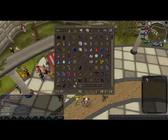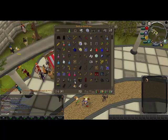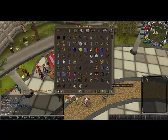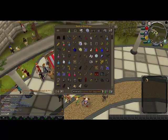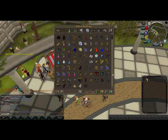BGS. Full Slayer Helm, which I'm really happy about — I just got that. It's worth about two mill I think now with all the different parts to it. And the polypore stuff — this stuff is amazing. I'd recommend getting it because you don't need any runes for it and it generally hits really high.